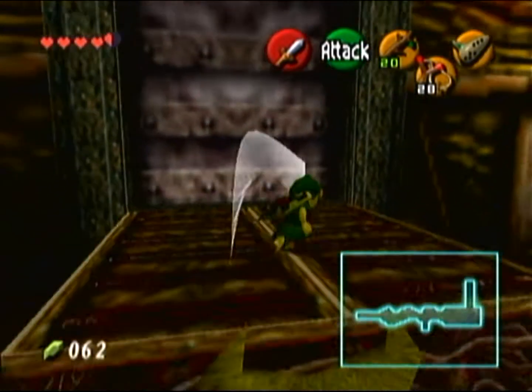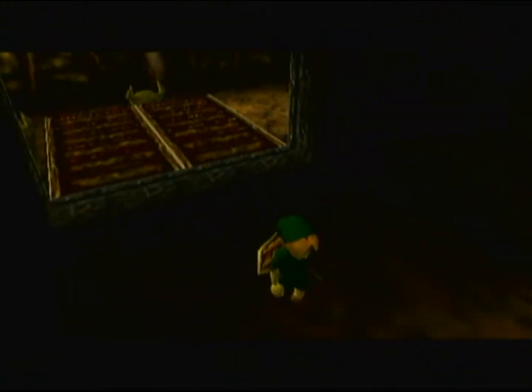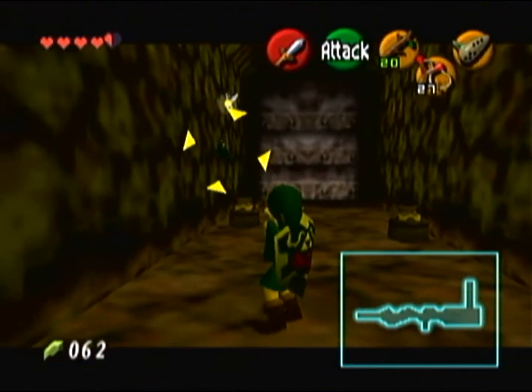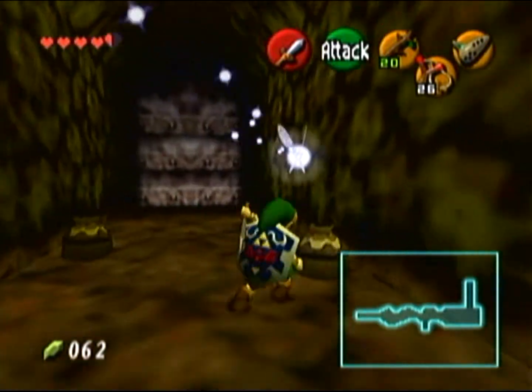In this next hallway there are going to be two Keese on the wall. You just want to shoot them with your slingshot and take them out from range so they do not come off the wall and attack you.